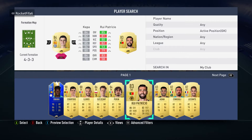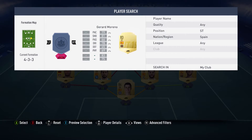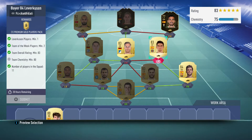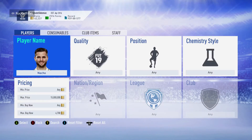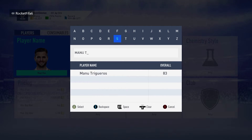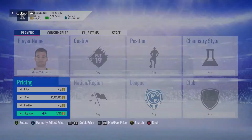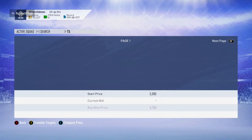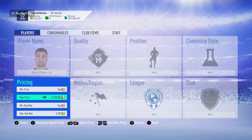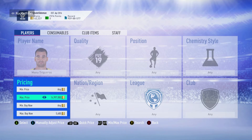Alright, let's buy Manu Triggeros. I'm hoping he's not over three coins... oh wow, why is he so expensive? I'm going to have to get five points — someone just listed one, hopefully around 5.4k.